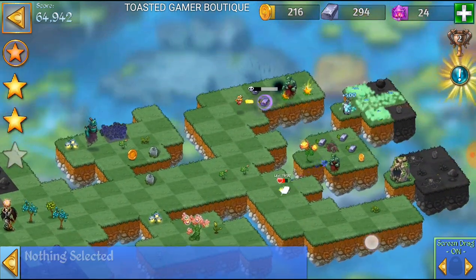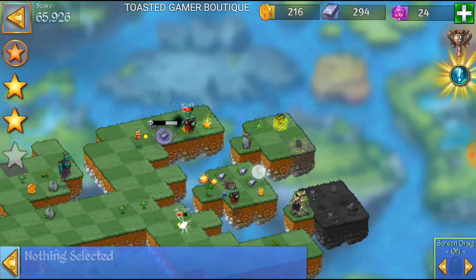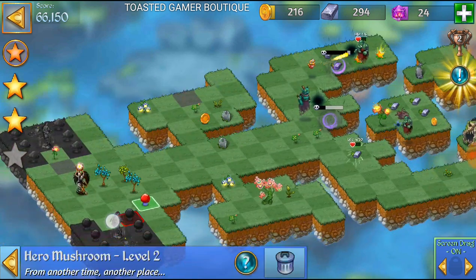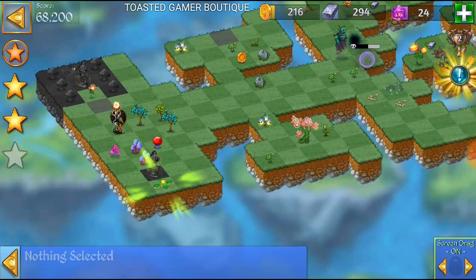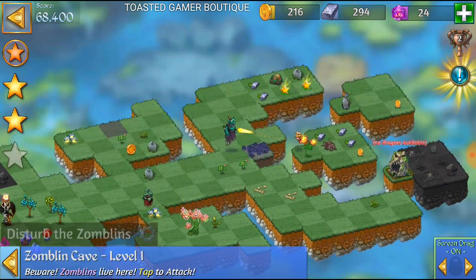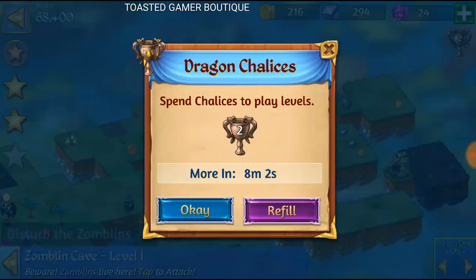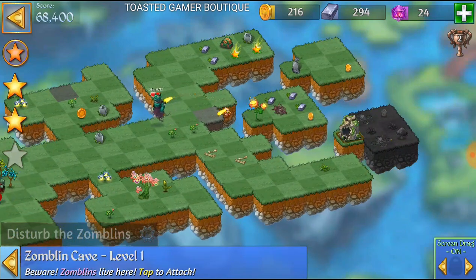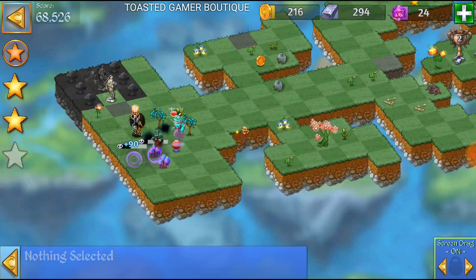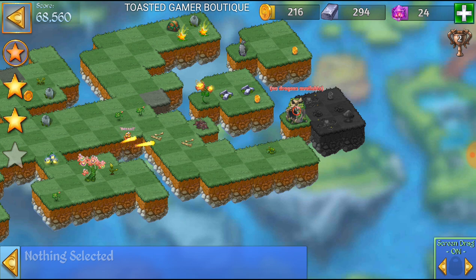Okay great, so we got that. We're gonna merge this tombstone over here. He's busy. And merge this mushroom thing over here — great. Now we're gonna have this guy kill this cave, then we'll only have one zombie left to deal with.